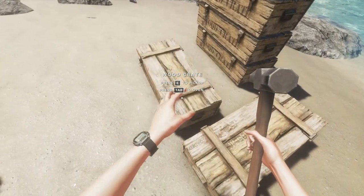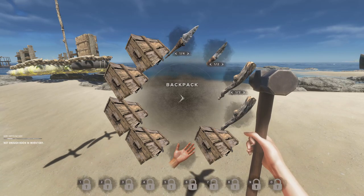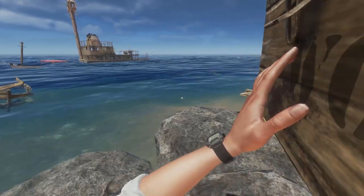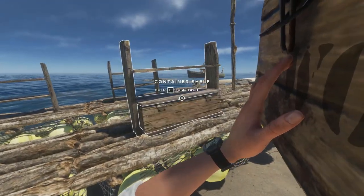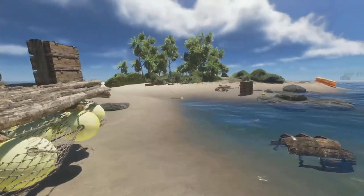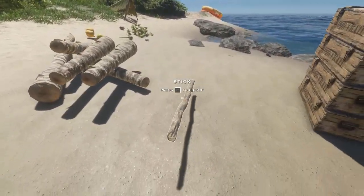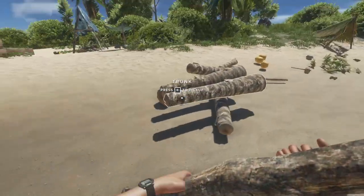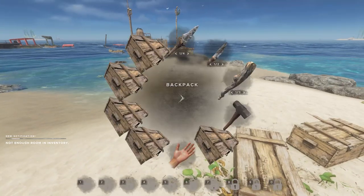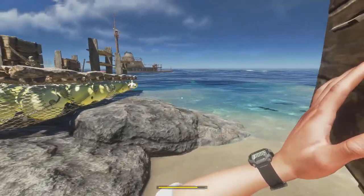Let's grab some crates. Drop that. Actually, that thing should stack with the other two I had in there. There we go. Seagulls seem to like these rocks.